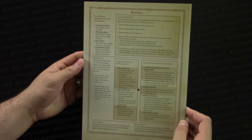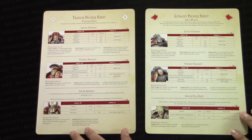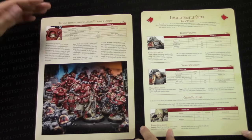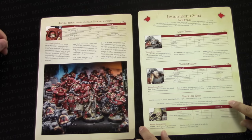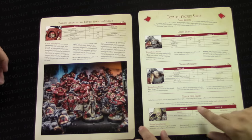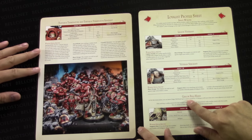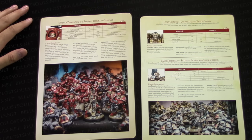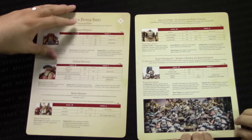The back of the rule book is a reference summary sheet. There are also two profile reference sheets — one for the Custodian trader profile, the other covering all your normal guys, veterans, and the named characters. Someone from Scandinavia, please help us pronounce the name correctly in the comments!